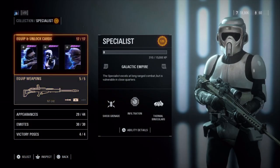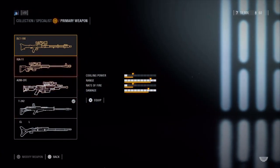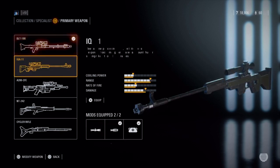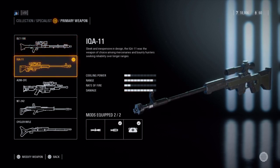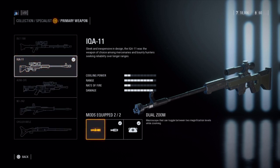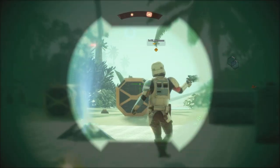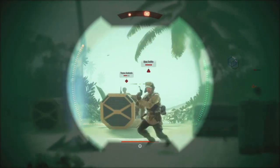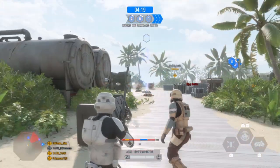In addition to the era-specific default blasters, there are four additional blasters you can unlock for the Specialist class. The first is the IQA-11, which features more range and higher damage than the default. The attachments include dual zoom, bolt speed, and improved cooling. This blaster is much better than the default simply due to the increase in damage, but it's still a two-headshot kill on all classes except for the heavy.